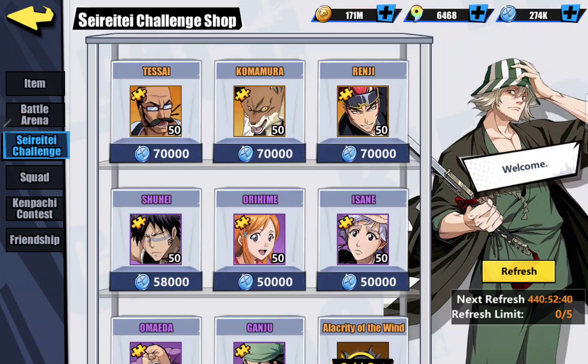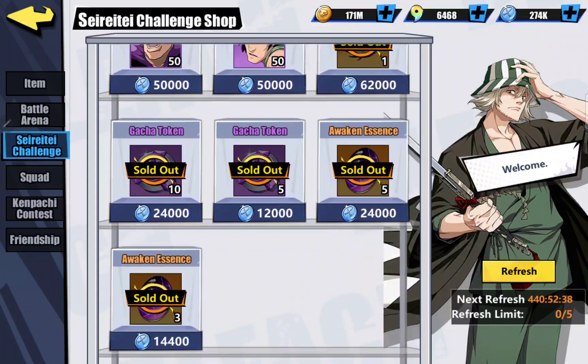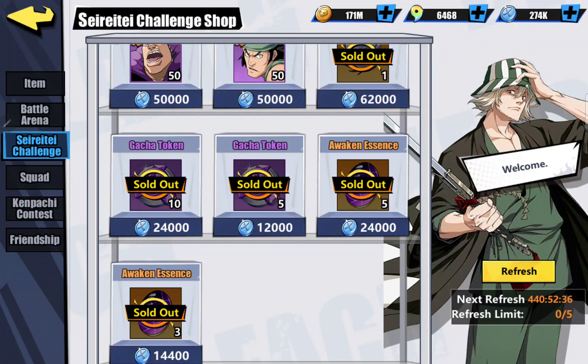Also, I believe it's here — the Sereti challenge shop. As you can see, once a month it resets and for 24,000 of those coins you get 5 Awaken Essence, and for 14,400 you get 3 more. Again a great means to an end for anybody, because if you're doing your dailies you're acquiring these, and you get those each month — so that's eight more you can get a month, which is awesome.